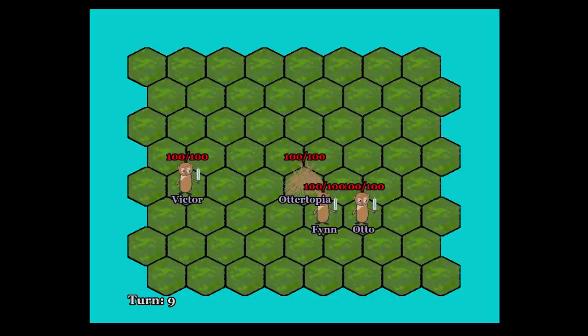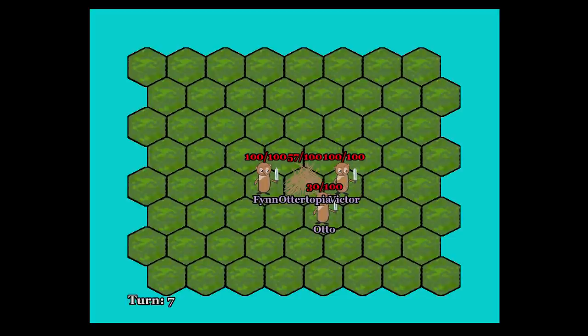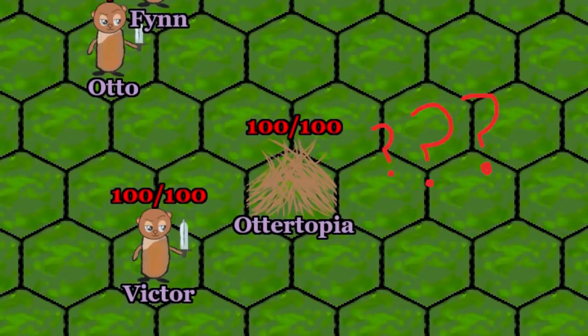Of course, I turned off rendering while actually training the algorithms — I'm not crazy or anything like that. I've spent a ton of time learning how to use Blender to make the animations you saw earlier. Not like you'll miss my beautiful grass texture, or otters with swords, or Ottertopia. What is that — sticks? These are otters, not beavers.